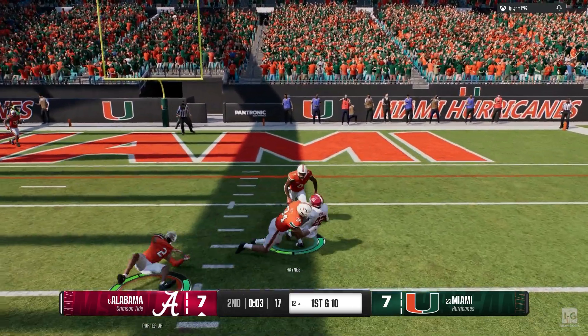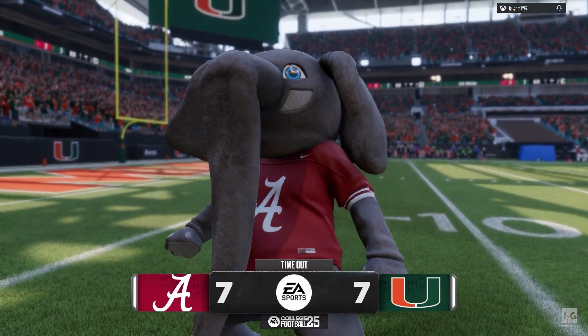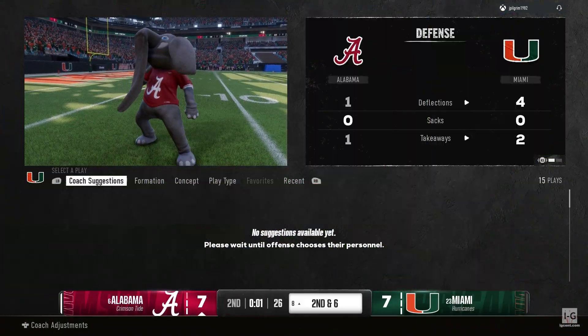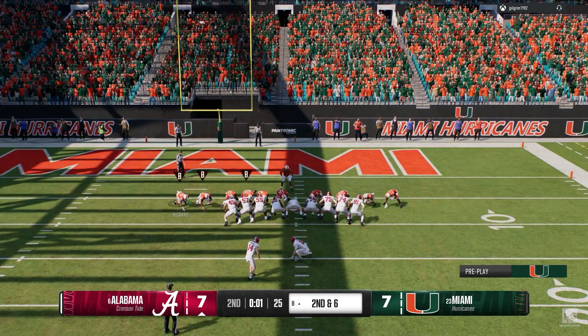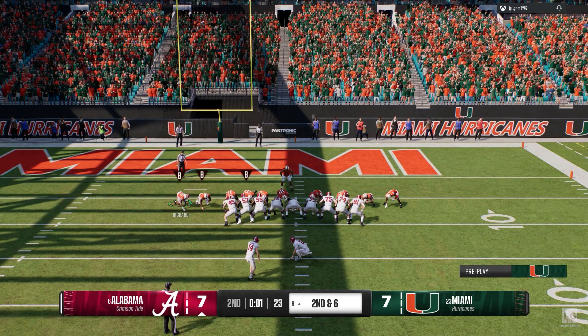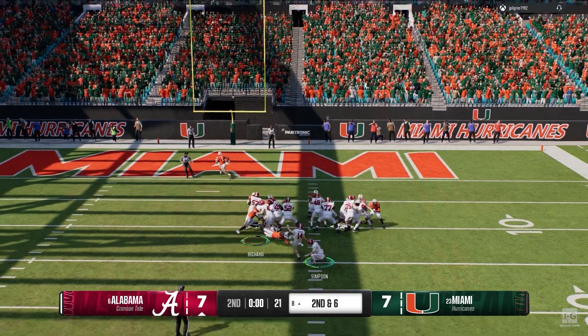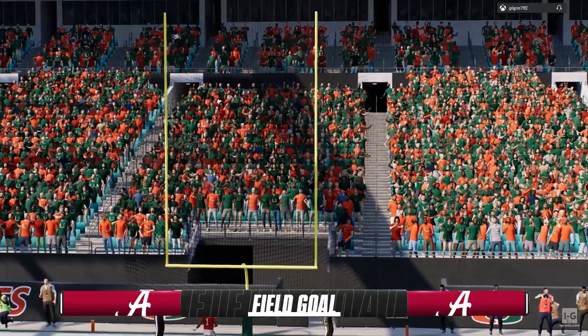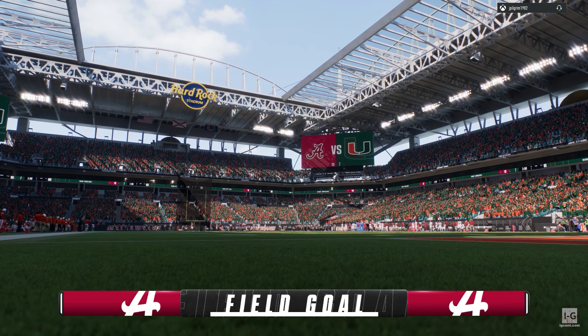Grabbed in the backfield — it's Haynes. They'll get it down to the eight-yard line on that throw and catch. The defense is backed up against the wall. The offense wastes no time getting the timeout call, and in the final seconds of the first half they'll send out the field goal unit.